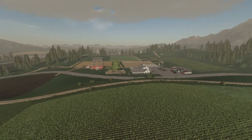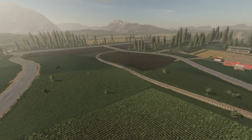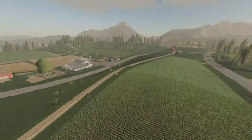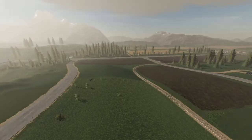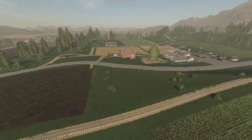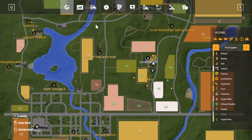Welcome back everybody to Farming Simulator 19 here on Goldcrest Valley 19. This is still version 1, I haven't upgraded. For all y'all that are new, my name is Tommy Miller, your host, Mr. Blue. We got a field of soybeans, wheat, two fields of cotton, a field of sugar beets, and field 23 that ain't planted yet.